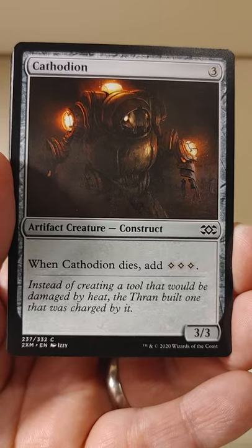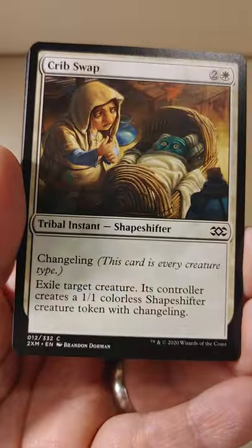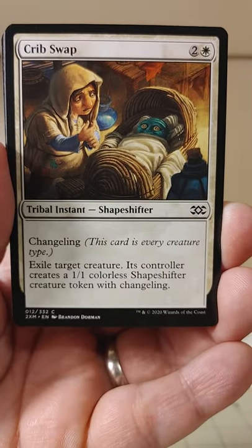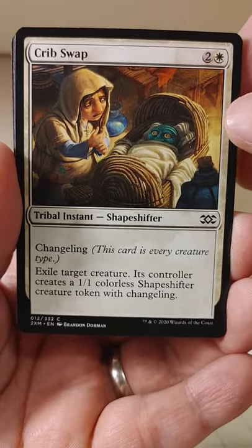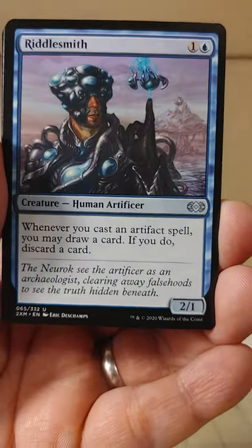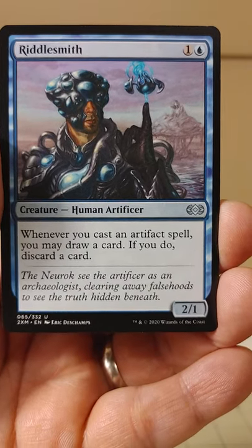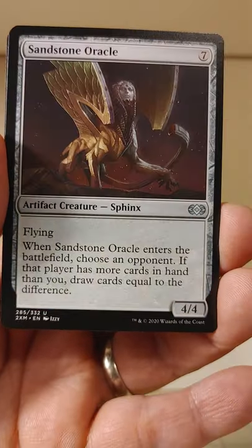When Cathodeon dies, add three colorless mana. Oh dang, wow. You're pretty useful, Mr. Cathodeon. CribSwap — white plus two, a tribal instant shapeshifter changeling. Exile target creature; its controller creates a one-one colorless shapeshifter token with changeling. That's some funky artwork right there — you think they're going to notice that that baby is green? Riddlesmith: whenever you cast an artifact spell, you may draw a card; if you do, discard a card. A little bit of running through your deck there — that's fun.